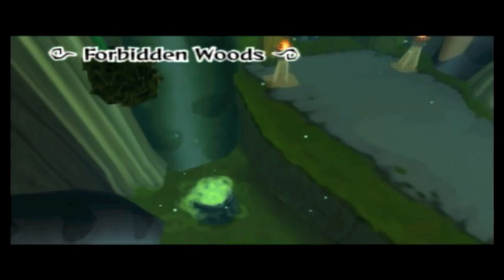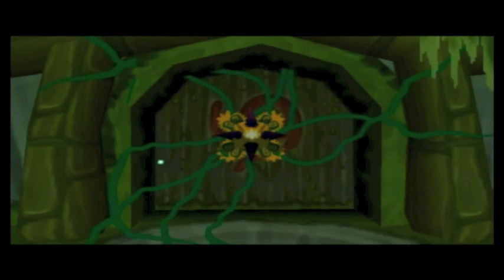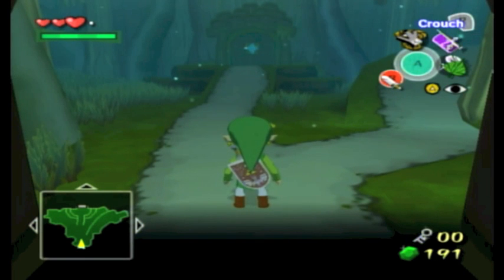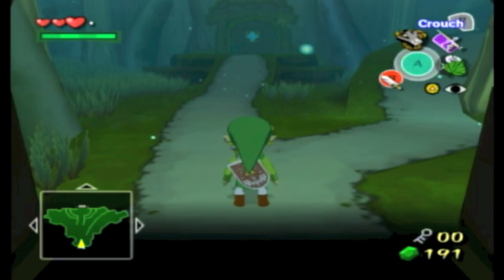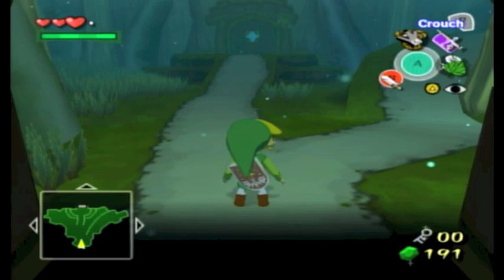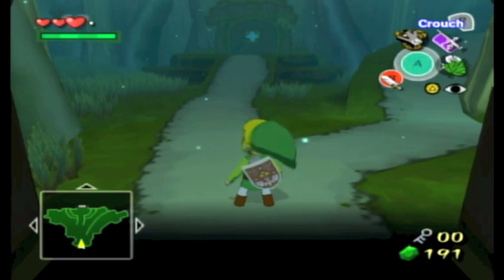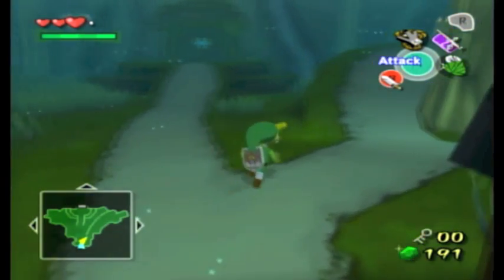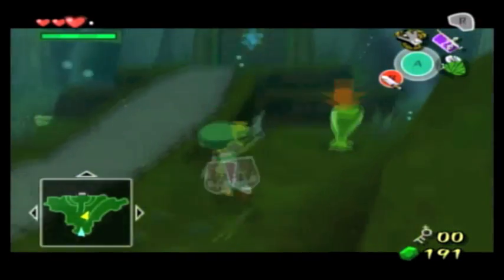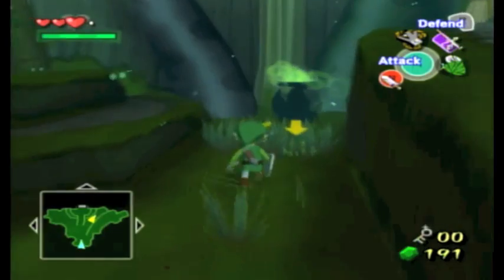The Forbidden Woods. Okay, that's just creepy. Where to go from here? Let's see — path to the right or straight ahead. I think maybe let's go straight. More green Chu-Chus! You're gonna be encountering a lot of these guys.